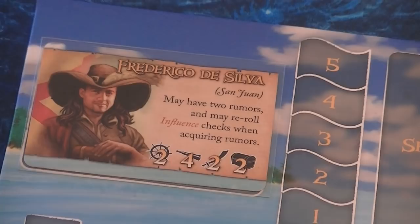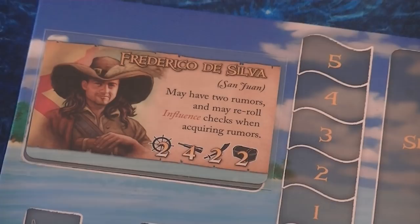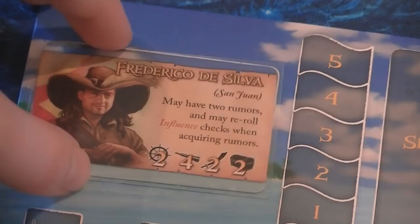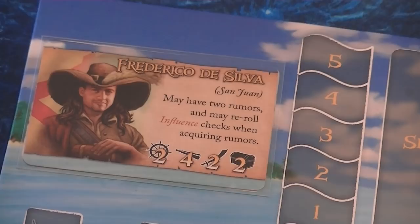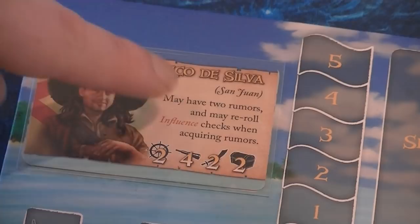Here we have captain Frederico de Silva. He's Spanish, so if the Spanish go to war with someone — say England — the English might attack us. His starting location is San Juan. It's quite important to know your starting location because you can bury treasure there. I've placed a spare parrot on the board to mark my starting location, since the game doesn't really include tokens for this purpose.